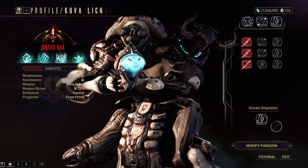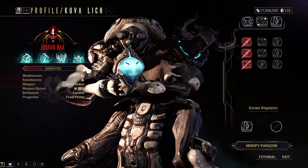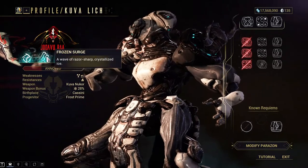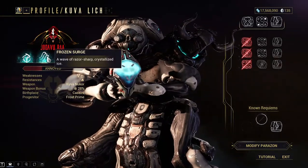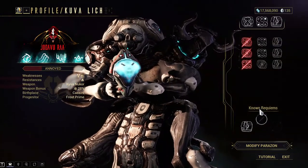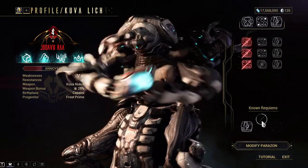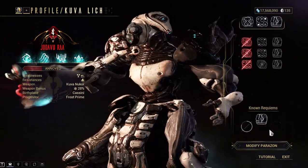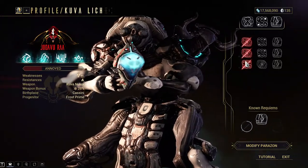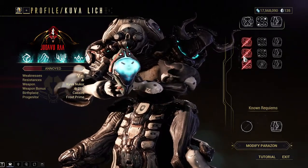This is my Kuva Lich. My weapon bonus is 20%, which is okay - 40% or higher is good, 50% is great. I took her down with Frost Prime, that's why she's going to have these little frost elemental things. Then you look down here to the right at known requiems - right now Jahu is one I know, and I have to discover these two. These are my four to three failed attempts at figuring out the sequence - I used one twice by accident.